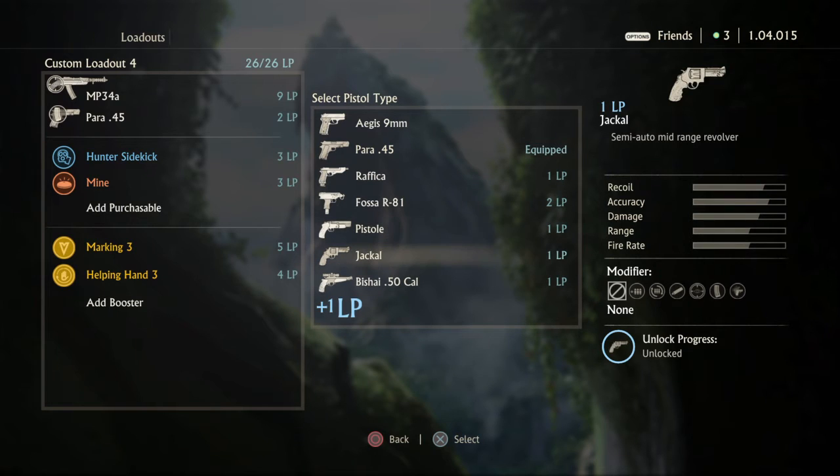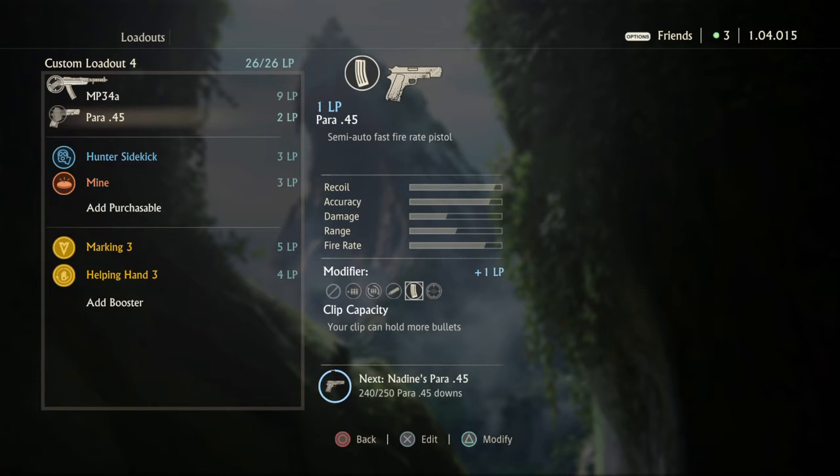Jackal is okay I guess — you can go for Jackal if you want. Bishai is eh, it's just one pistol reload and you need three shots to the body to kill and one to the head. If you're good with headshots go for it, especially if you want a long-range alternate when you have short range. But the Para is just really good in every situation — that's why I recommend it. You run out of ammo with your MP, you just switch to the Para and keep shooting. It's just amazing to have the Para.